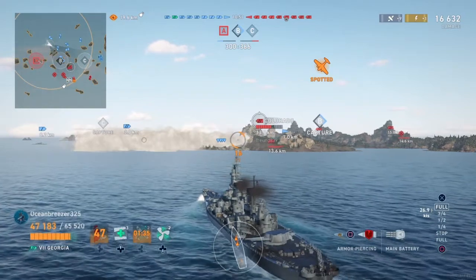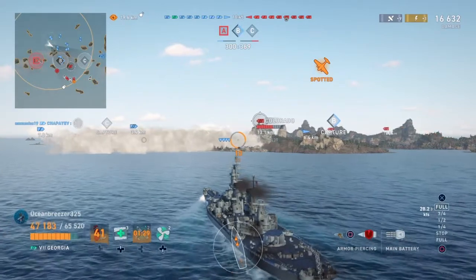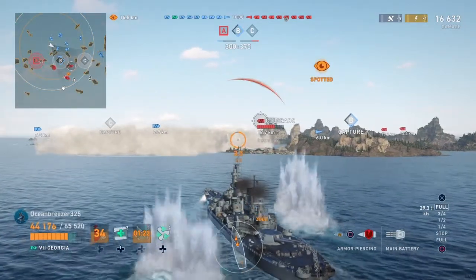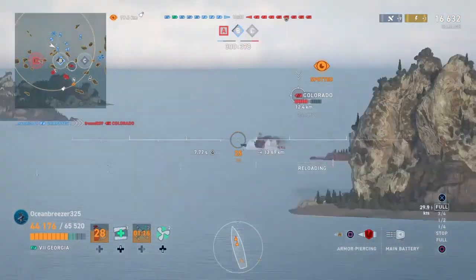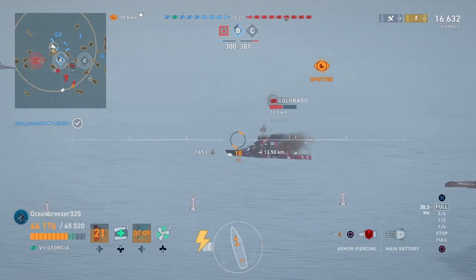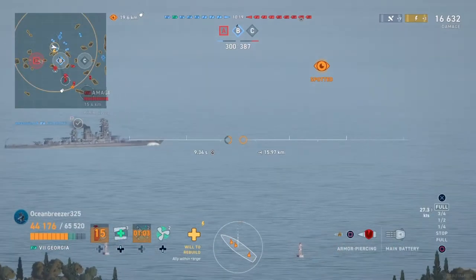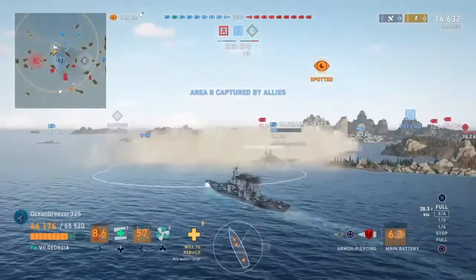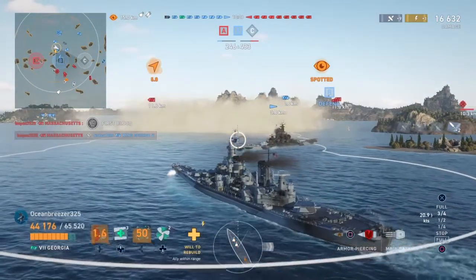Now we're just kind of pushing. I don't know what prevented us from going to the A cap, but whatever did is really going to haunt us. I think it's that destroyer and the fact that our Chapayev never wanted to push the destroyer — besides, he has radar, so I have no clue why he didn't want to push the destroyer. We end up going towards the left flank. We end up missing this Colorado, which probably would have dealt a lot of damage.